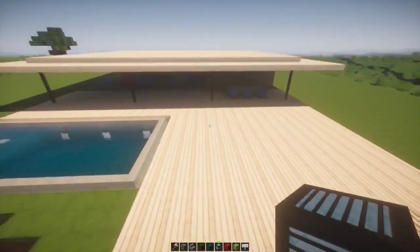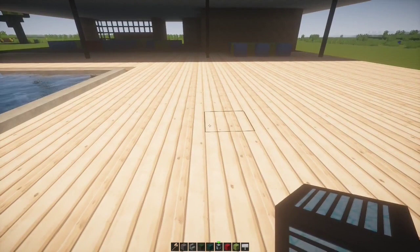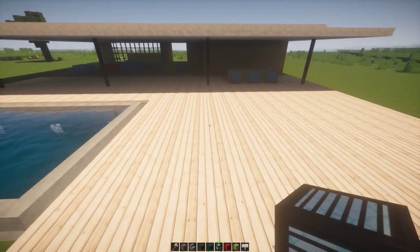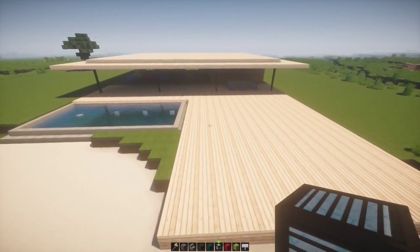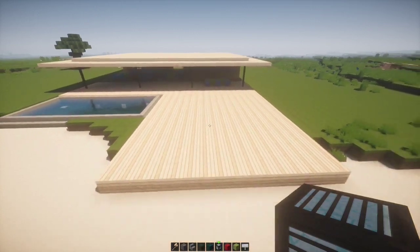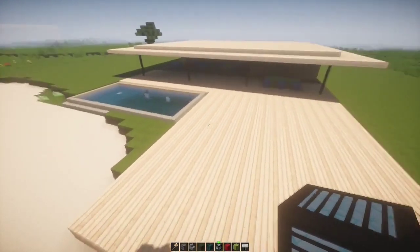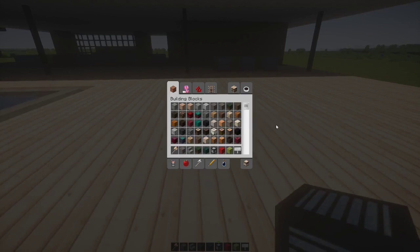So now there are these two lounge chairs that are kind of interesting. This kind of gives me an idea — I was gonna make part of it slabs but I decided not to. What if I did though? Let's just try it — there's no harm in trying.